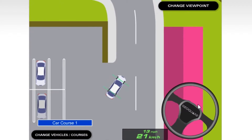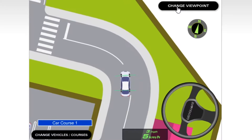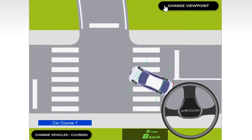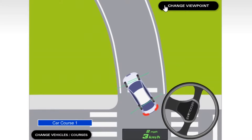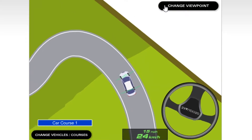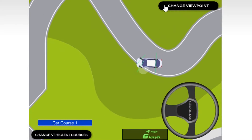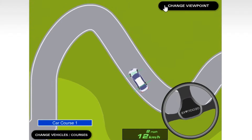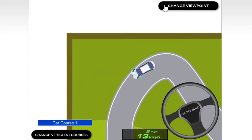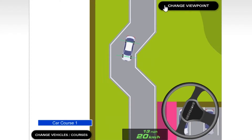You can change the viewpoint of what you're looking at. You can change to the follow view, the far view, the close-up view for when you're close to something, or the default view. If you go on the grass or off the road, you get this bump, just to remind you that you've been going off-road.